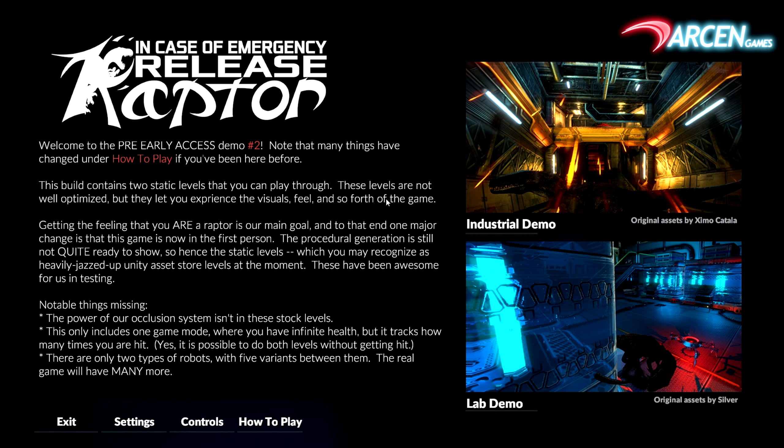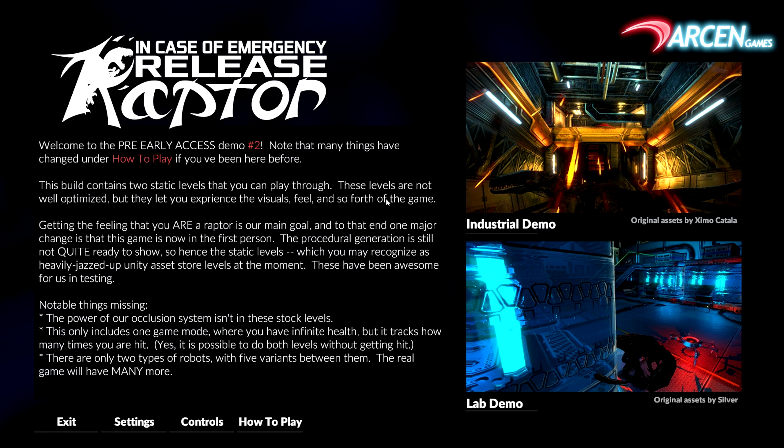Hello and welcome to GuyLogic. My name is Temko and today we are taking a look at In Case of Emergency, Release Raptor by Arkhan Games. In Case of Emergency, Release Raptor is coming to Steam Early Access on July 8th and we're gonna take a look at its press build about the game.